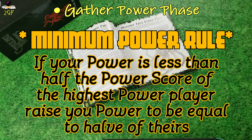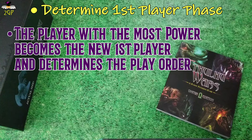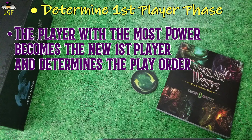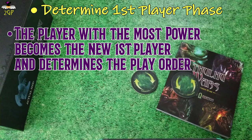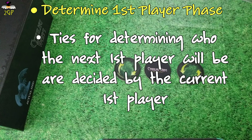Then it's time to move on to the Determine First Player phase. The player with the most power will become the first player for the next round, and it's the first player that gets to decide which way the turn order will go. If two or more players are tied for highest power, the player who last had the first player token gets to decide who gets it this time.